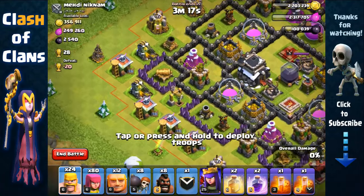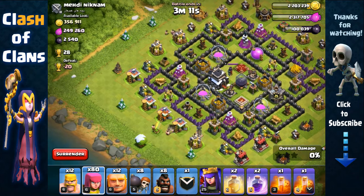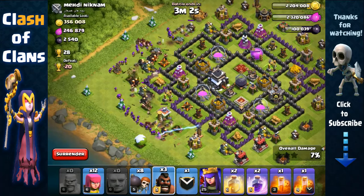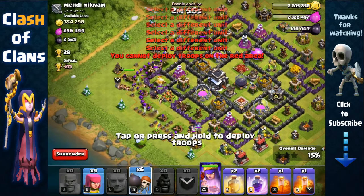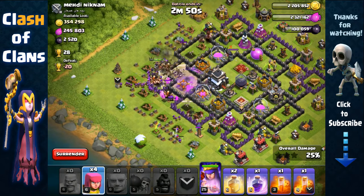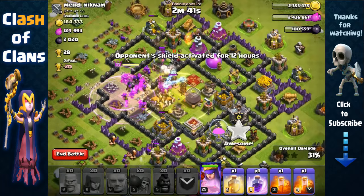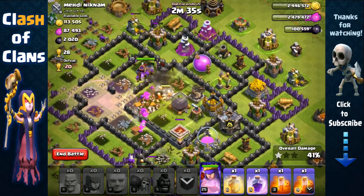Those two Mortars are pre-exposed, so we can use our Hog Riders to quickly remove them. We start by sending out the side Barbarians, then spread our Giants, and send two groups of Hog Riders right towards those Mortars. We send in pairs of Wall Breakers to open up the first and second layers of walls, coupling them with a Rage spell to open both layers. Then we use a Heal spell right onto the defenses. The Heal spell allows our Giants to replenish health as they make it to the core.